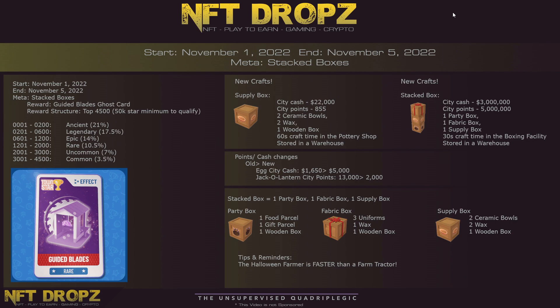For the meta stack boxes, the reward is an NFT: Guided Blades. Ancient, legendary, epic, rare, uncommon, and common — basically every rarity gives you about one second faster crafting time, which is quite fast on the lumber. Guided Blades is a good NFT to get, so stack boxes is the meta.